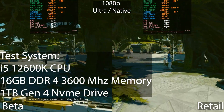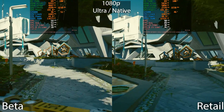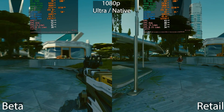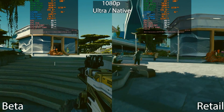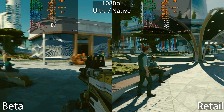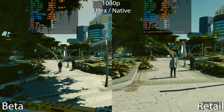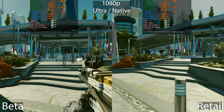Let's move on to the RX 7600. I wanted to see if AMD also saw some performance increases, and to my surprise we actually saw around 10% performance improvement on the AMD system as well — so it's not just Nvidia that got a performance increase. You're going from 46 frames per second to 51 frames per second, but any performance gain in this game is appreciated.